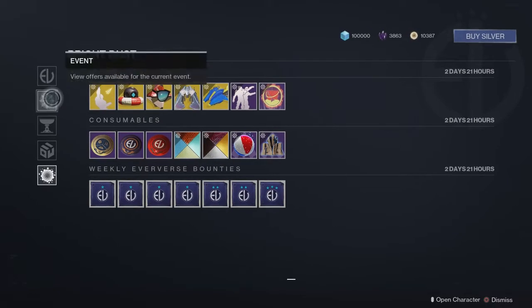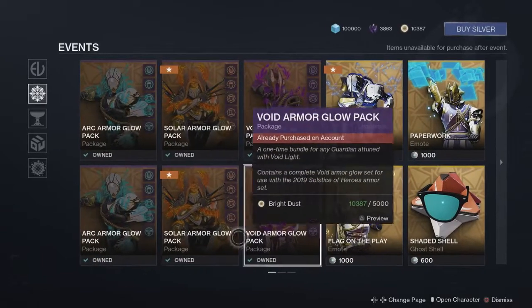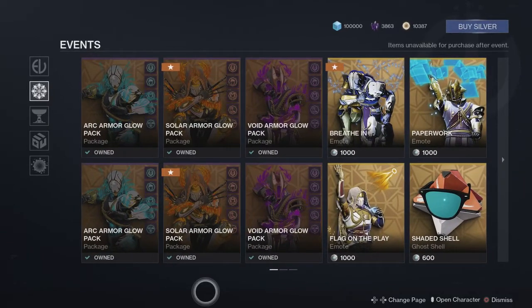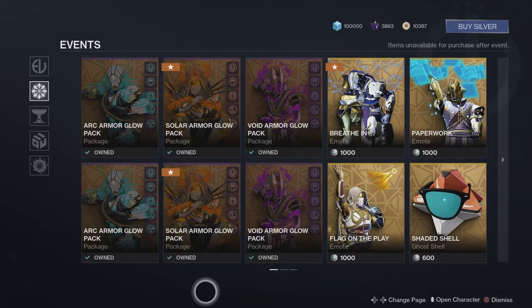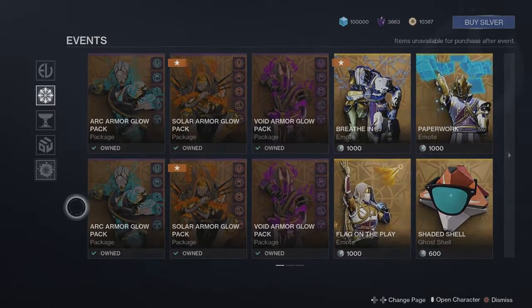Especially because these stupid things are either $24 or $15,000 glimmer along with the tribute haul. We need Bright Dust, plus Shadowkeep coming out, you need Bright Dust for all of those different items as well. Okay, we're gonna get into the farm though.